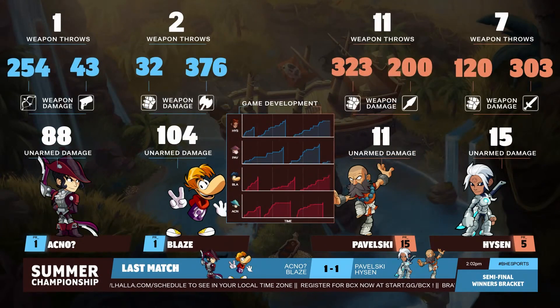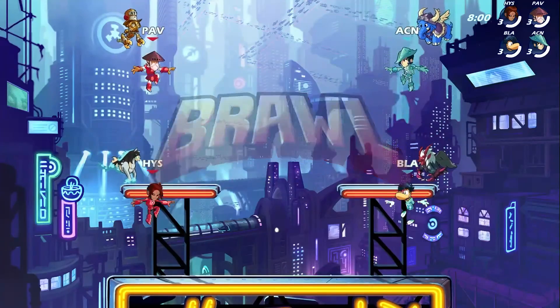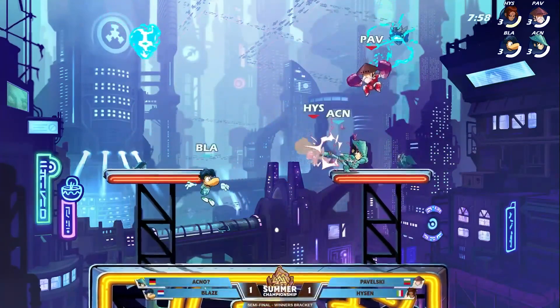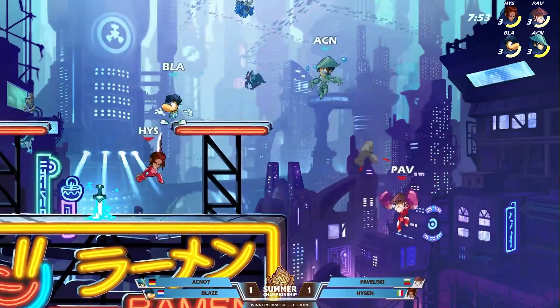Going over to Miami Dome. Hyzen, no surprise to see him sticking with the Val — Val did so well. Of course, 303 damage on the sword, so of course he wants a sword for this one. And look at the unarmed damage from Blaze — 104. That's actually a lot, that's significant. You'll see people put less damage on a weapon than Blaze just put in with the unarmed. Offstage opportunity here, Akno able to get away from Pavelski.